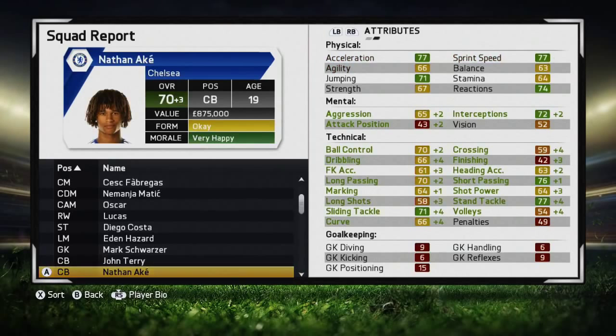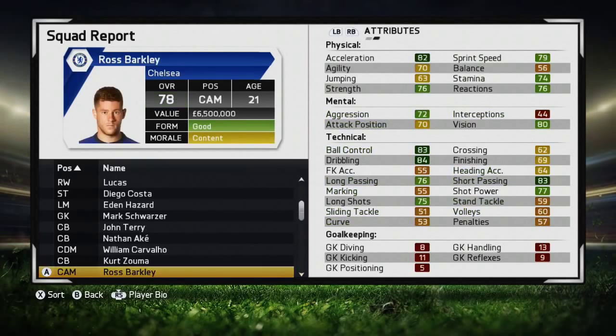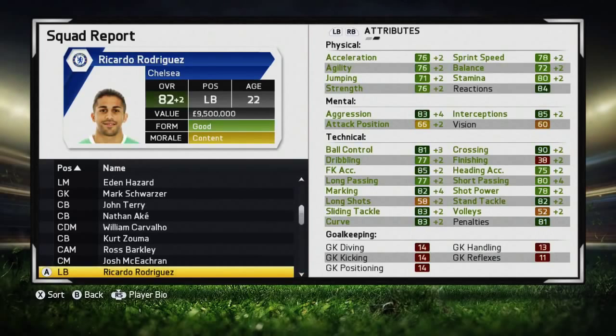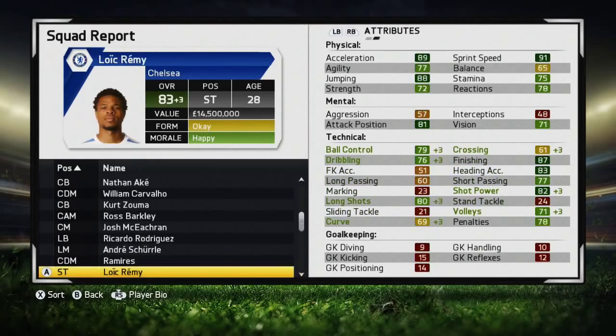A couple of youth players that don't get a lot of first team football, like Nathan Ake, are actually improving quite nicely - it must be just part of their growth curve despite not playing much football. Kurt Zouma has had a decent amount of football and is growing nicely as well. Ross Barkley is fresh into the club - six and a half million is apparently his value despite the fact we paid twenty and a half for him, but you have to pay for English players who show the most promise. Ricardo Rodriguez is really improving well across the board, as is Andre Scherle on the technical side.